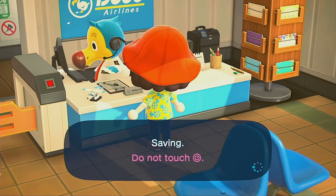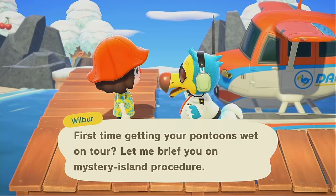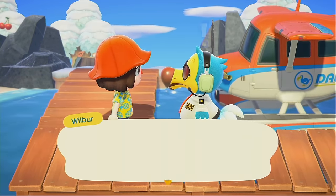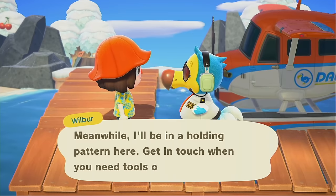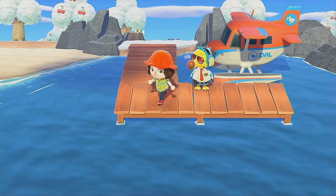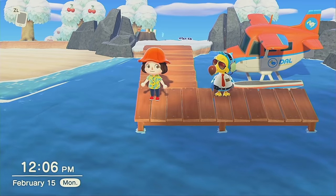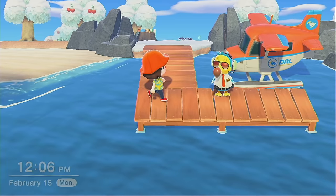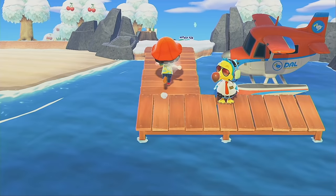Let's use our first Nook Mile ticket of Leapfrog. I'm excited but also scared because I don't want to get a bad villager again. I don't actually care about getting my dreamies right now — I want to save that for when Leapfrog is more finished and I'm doing speed builds. Right now for the beginning playthrough I'm just getting whatever villagers. I don't want my dreamies yet because they'd have the basic wooden block furniture houses.